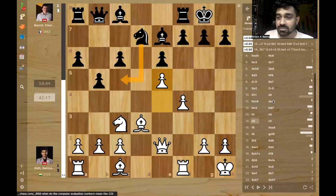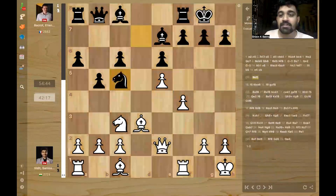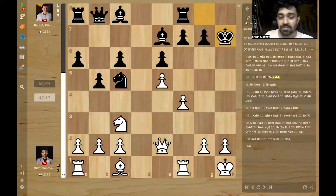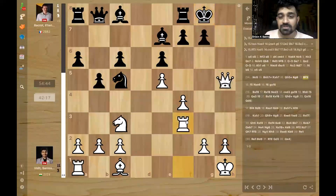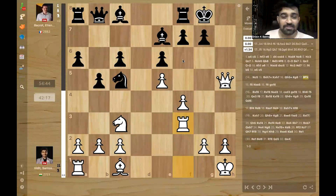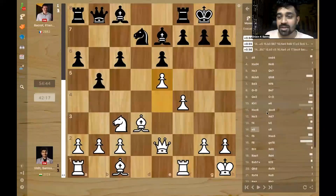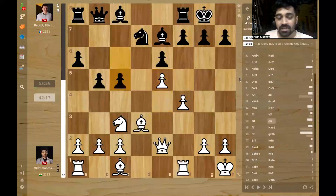Nc5 is still possible. If you go Nc5 though, is there any sacrifice possible? Is the Greek gift option here? Bishop takes H7 — probably not, probably can't be enough. If Qh5 and Rxf3, it's too slow. So actually it's playable — F6 and Rxf3, it's actually playable. Maybe that is the reason why Bakrood didn't choose Nc5. He played C5 instead.